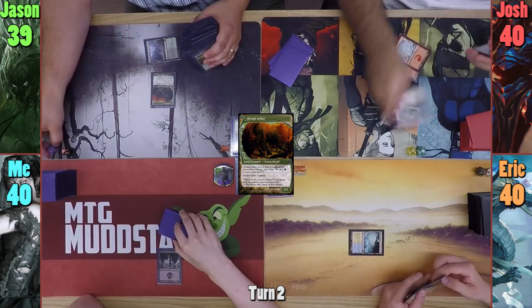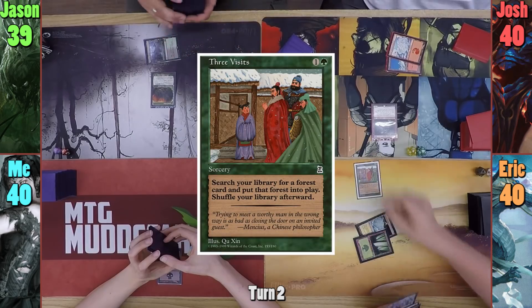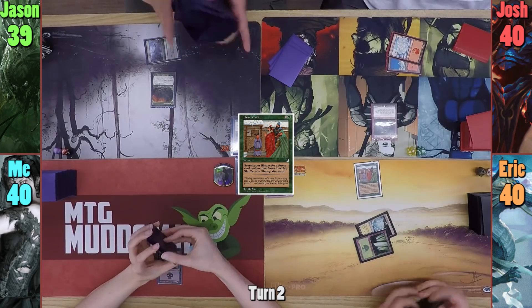Josh plays a Snow-Covered Mountain and casts Grenzo Havoc Razer. Eric plays a Forest and casts Three Visits. He goes to find a Breeding Pool, and passes before searching.